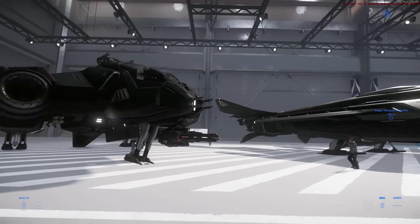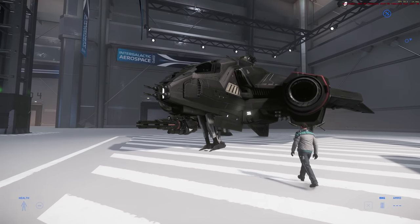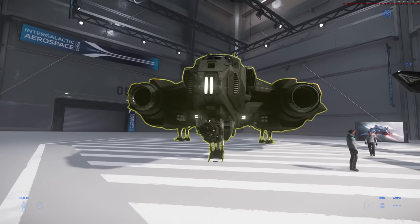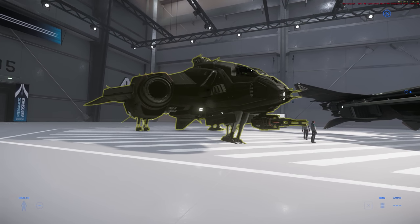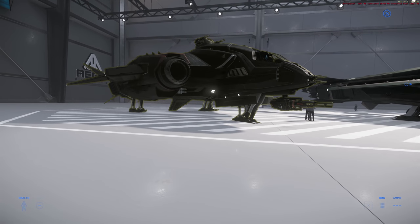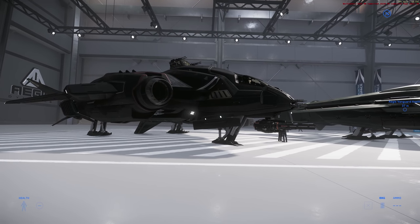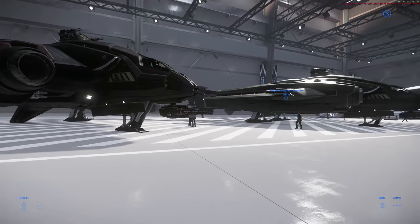The Redeemer is on sale today as well — we'll go over the sale ships in a second. And then you've got the standard Vanguard Warden, which is extra survivable. The Sentinel is an electronic warfare version, which I'm really interested in getting — I think I'll probably grab one during the sale. And then you've got the Harbinger, which is the missile, high-DPS version — probably pretty expensive to run though.